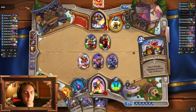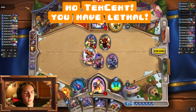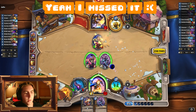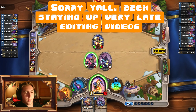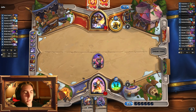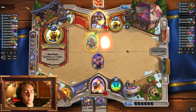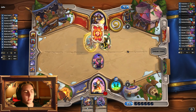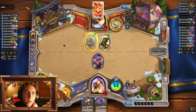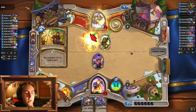We're gonna do a little bit of trading here. Then we're gonna do this, and this, and that. We did do a lot of trading there, but we can get our Kingsbane back, which is the important thing. They look like they're about out of gas. The other way they would have been at one, but I think we're happier with them having nothing than them having two big threats and us having nothing, because that Righteous Protector probably would have been enough to keep them in the game.